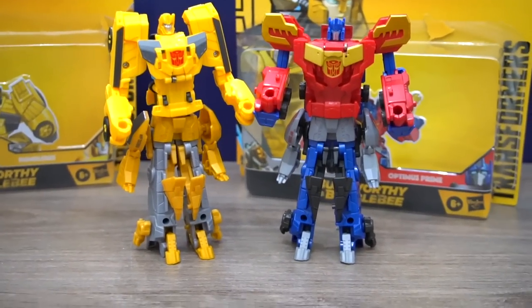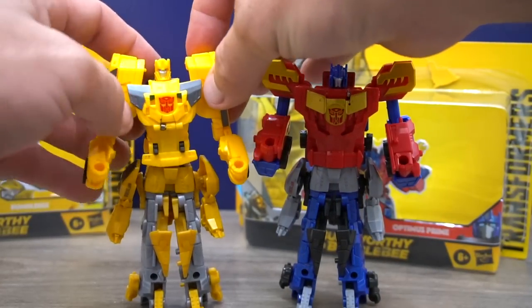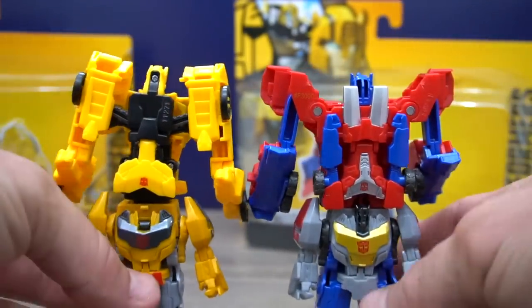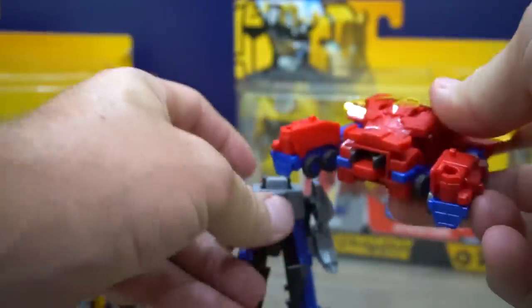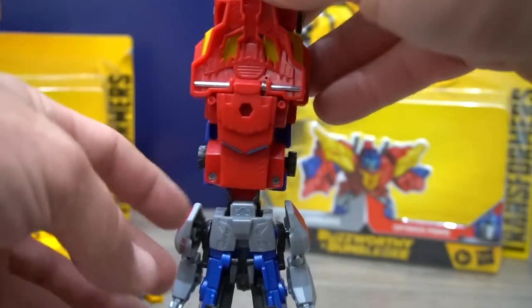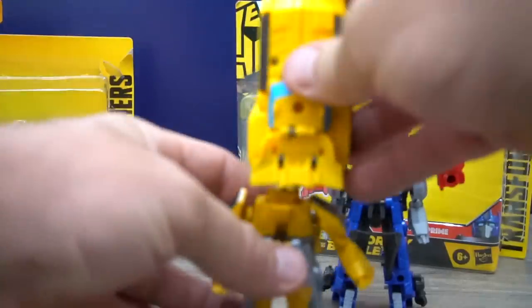Here's the height comparison - who's taller? Bumblebee is a little bit taller with his shoulders. Let's adjust them a little bit. That's what they look like in combiner mode. Grimlock's got his head out - oops, spinning back around. You can pull Optimus off, flip them up, push them straight down from here and let go - boom! Same thing with Bumblebee, just keep Grimlock and push them down.